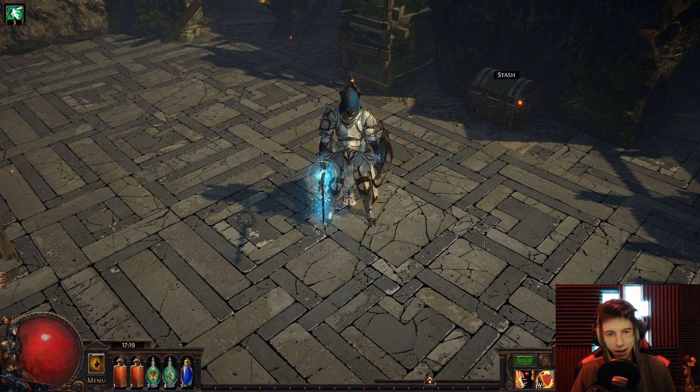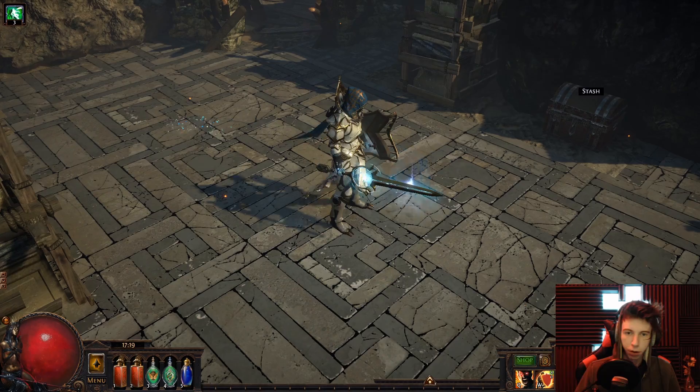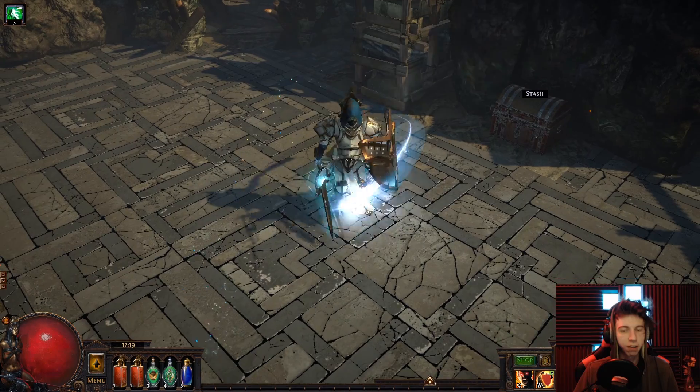The first combo I'll show you is a simple, classy blue-tones type of thing. We use the Assassin hood, Assassin back attachment, a Zenith shield for the blue, and the Illusionist weapon. This is where this thing starts to shine. It's a neutral armor with gold undertones, so it's going to work with so much of your collection.